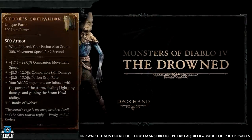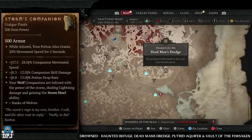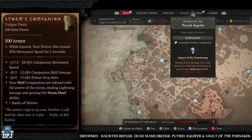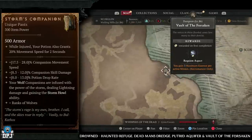Next up we have the Storm's Companion, which has increased drop chances from drowned enemy types. Haunted Refuge, Dead Man's Dredge, Putrid Aquifer, and Vault of the Forsaken all have increased amounts of drowned enemies, and those are what you should definitely be looking for.